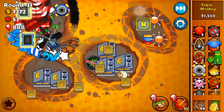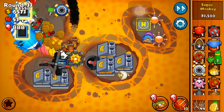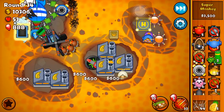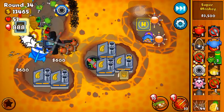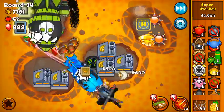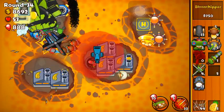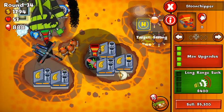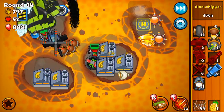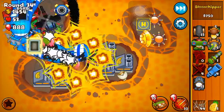Round 33 — it's not so hard. Just look at all this money we have. We're definitely going to make it — if we weren't I wouldn't be doing this video. We'll get another bloon chipper up there — our third fourth-tier bloon chipper — and then we'll get another sun god. I just like super monkeys; they're so cool.